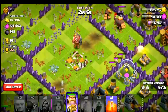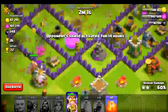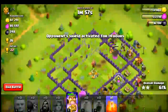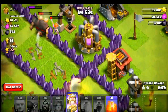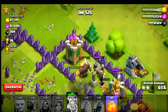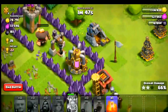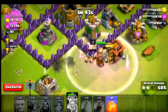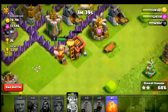One giant is almost gone, and the wizards are taking the collectors outside the base. The king is also outside at the bottom. I activated the king's ability and he is going around the base clearing up the outside buildings. I think we'll be fine with two stars.